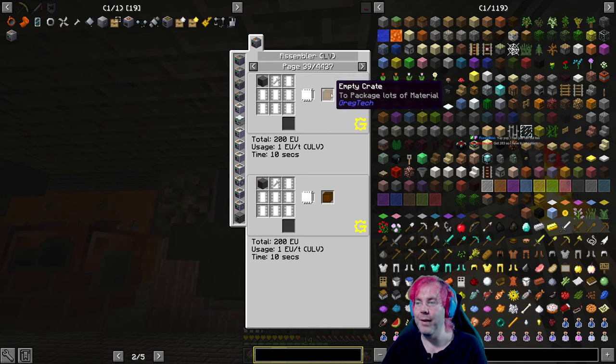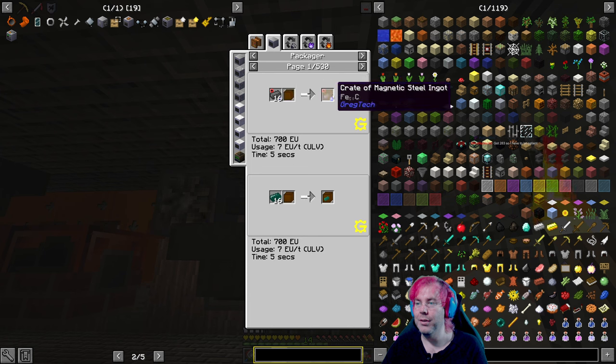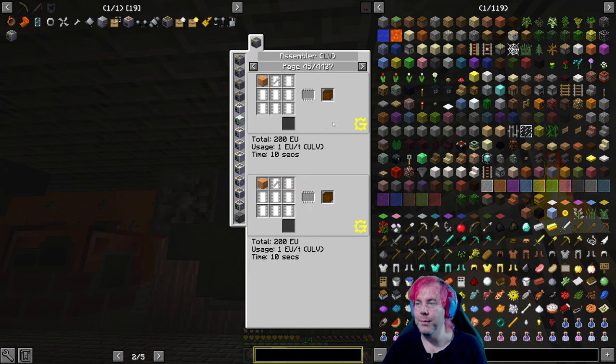What are these empty crates — to package lots of material? Interesting, I don't even know what that is. Packager — oh. You can only put 16? Weird anyway. Well, that's kind of boring — all the ways to make packages, empty spray cans, et cetera. What's that? Oh — automated assembly, so automated crafting in other words.